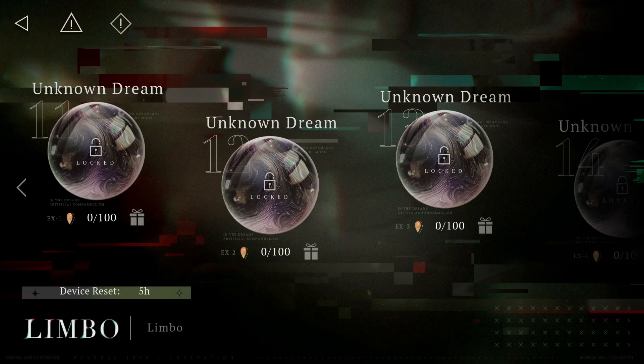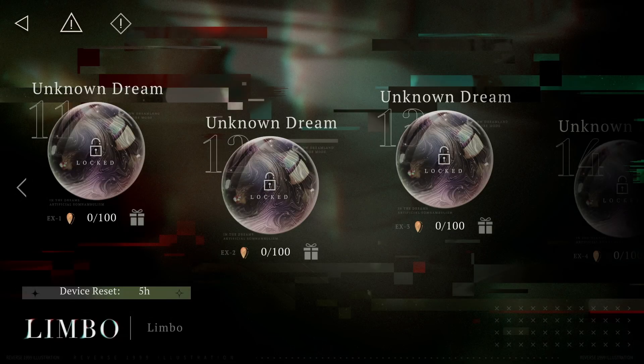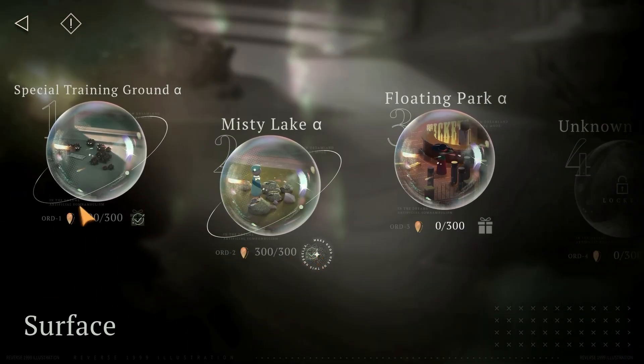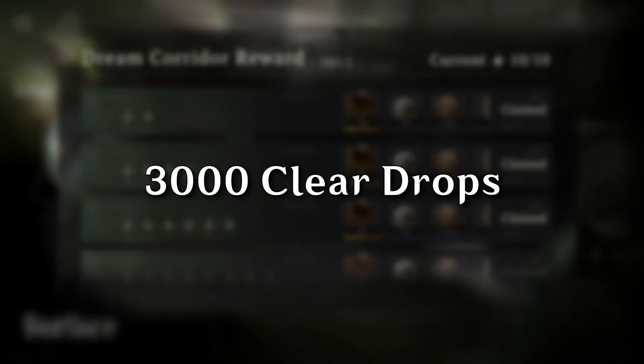Another way to get more clear drops every month is by completing the stages in the Limbo. For those who are not aware, Limbo is basically the endgame content for Reverse 1999 — think of Spiral Abyss from Genshin and the Memory of Chaos from Star Rail. This is not something many people can do right now, but it will be one of your main goals as you progress. Once you are able to clear this, you will get 600 clear drops every 2 weeks, so that is 1,200 additional clear drops to your monthly income. But even before you get to Limbo itself, you can get a pretty generous amount from the Surface, which is basically the easier version of Limbo. You can get 300 per stage after you get 10 stars, so that is a grand total of 3,000 clear drops just by beating this content.